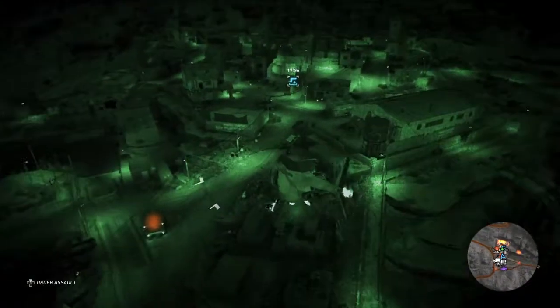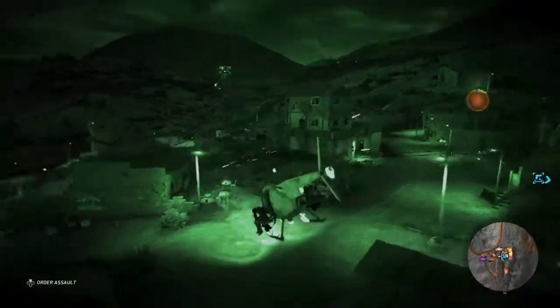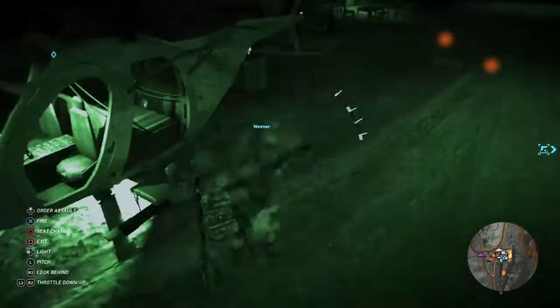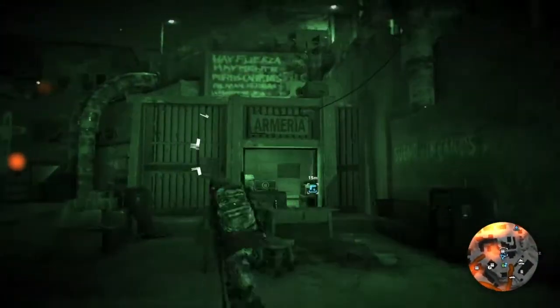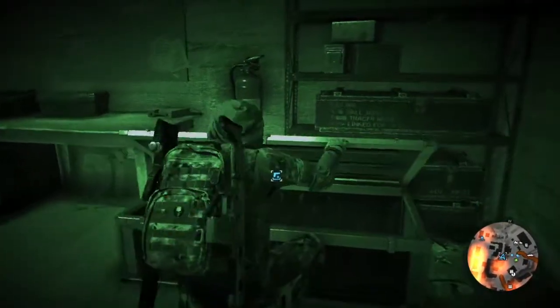We ain't got no time to waste, so let's go ahead and land our helicopter right here. And the armory is right here, which will contain the weapons case — and bam, now you have a brand new submachine gun that you can play with.